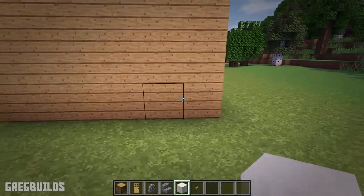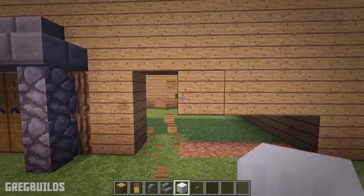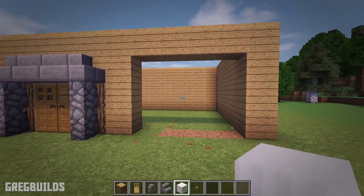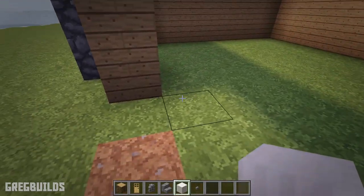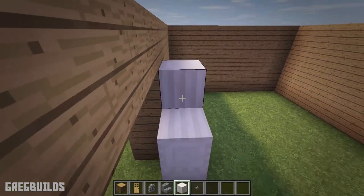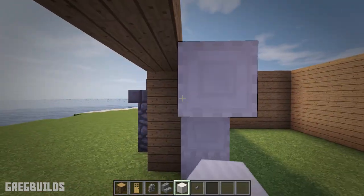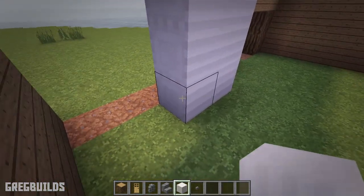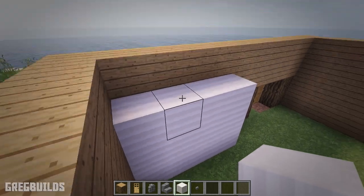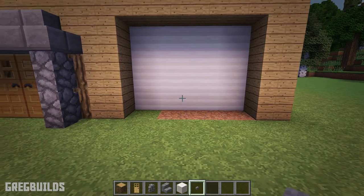Next, at the right side of the house, move over to the second space. Remove 4 blocks and remove 2 more rows of 4 above that as well. Then we can use quartz pillar blocks and place them horizontally. To do this you'll need a placeholder block. Then once the rows are started, you can remove the placeholders and continue across. Then add 4 stone buttons to the front of the garage.